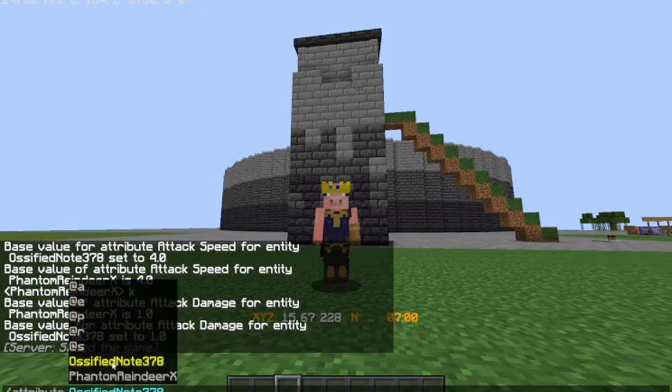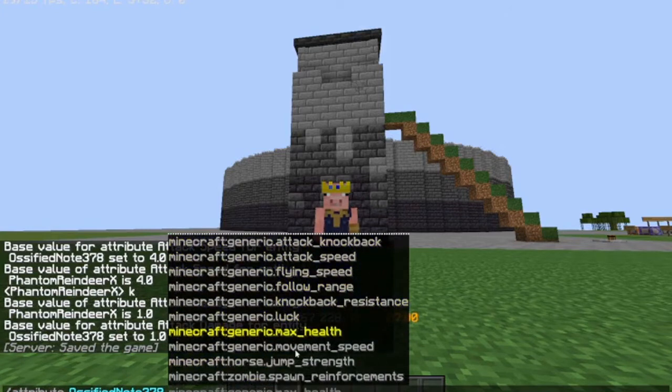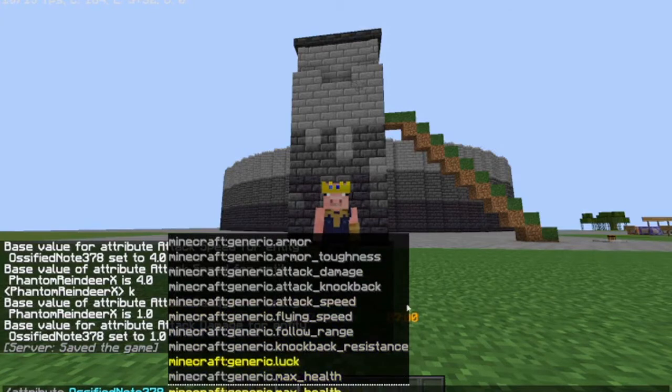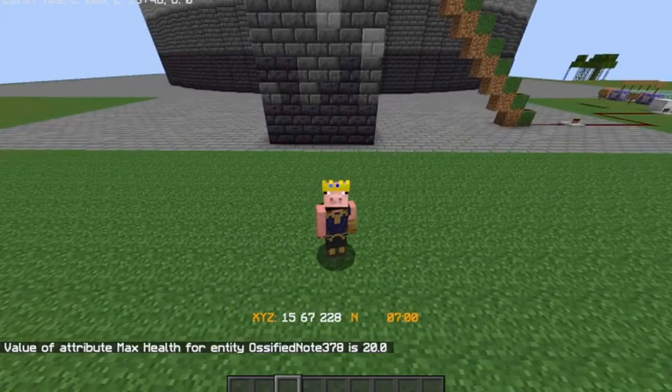You can have a selector, and then all of this stuff. Probably most of it you'll never need to know. But I'll just start with a very simple one: generic max health. And then you can use base. I know about get. Voila.